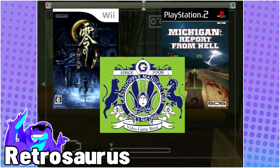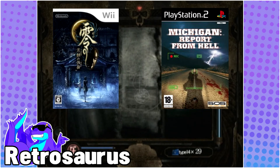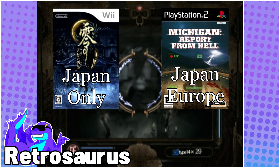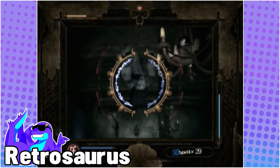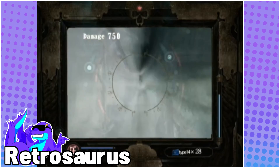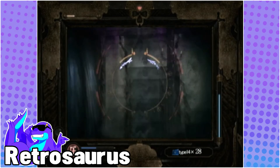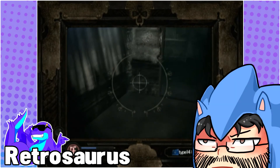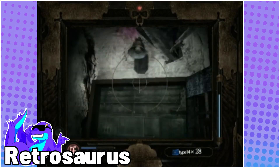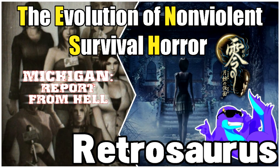While Fatal Frame 4 is part of a longer running series and Michigan was a one-off niche title, both were developed by Grasshopper Manufacturer within a few years of each other and featured distinct variations of camera-based gameplay. Interestingly enough, neither of these games have been released in North America, nor were the original development teams involved in their translations for international audiences. Both titles offered unique takes on survival horror well before modern horror devs decided to stop evolving non-violent approaches and regress into walking simulators devoid of anything that resembles gameplay. I'll save my full thoughts for another day, but I simply cannot stand walking simulators. So grab your camera, a handful of herbal medicines, and slowly shuffle your feet as we uncover the evolution of non-violent, indirect survival horror through the camera's lens.